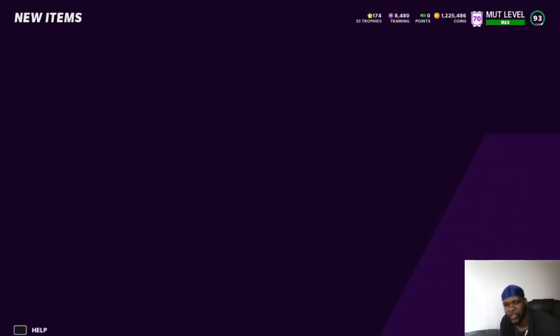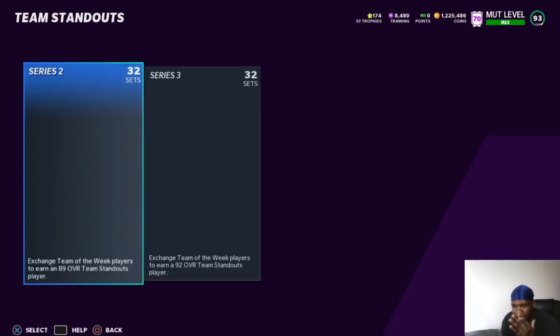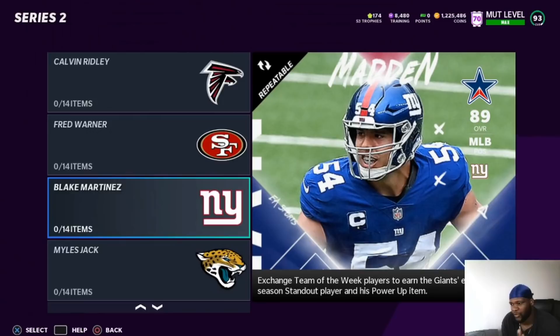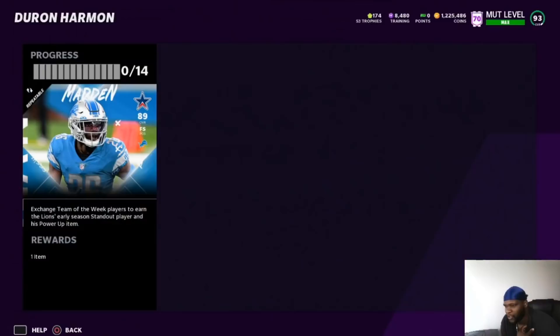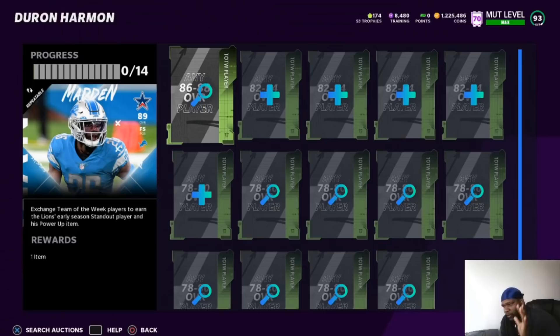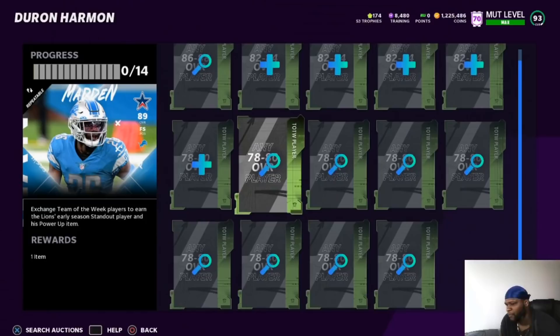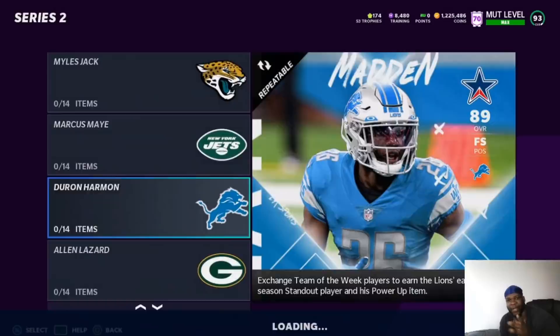The next set we're going to dabble in is the Team Standout set. The NFL playoff promo did drop and some of these cards dropped while power-ups went up through the roof. There are still very profitable cards in this set. I'm not going to give away which players are profitable — that's your job to go find which players are profitable. You need an 86, 82 to 84, and a 78 through 80. You put them in the set, sell the power-ups, sell the main card, and you profit very easily. One of these cards is going for almost 200K and it only costs about 80K to make.